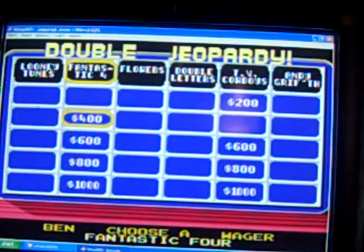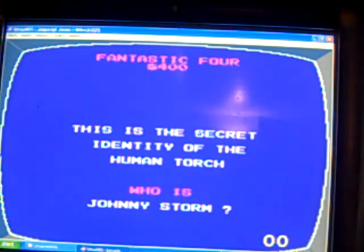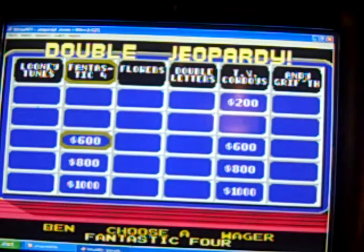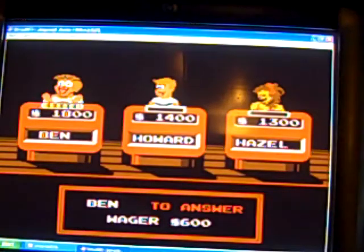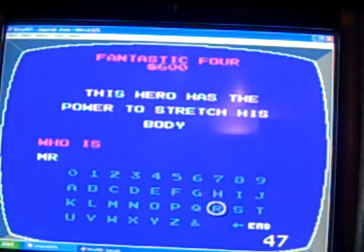Fantastic Four for 400. This is the secret identity of the Human Torch. Johnny Flame? No — what about Johnny Flame? Johnny Storm! 600 — this hero has the power to stretch his body. Who is Mr. Fantastic?